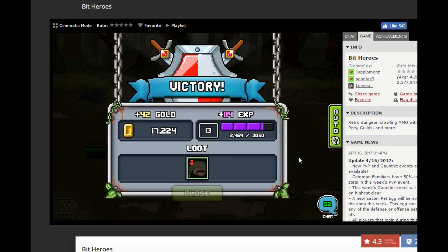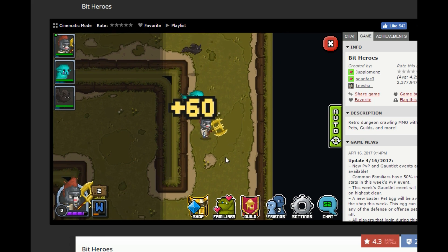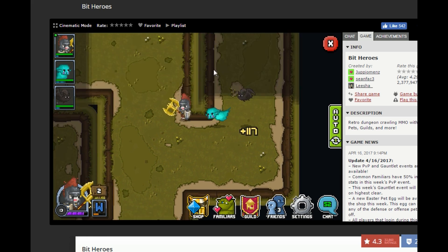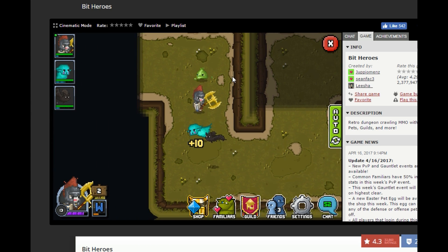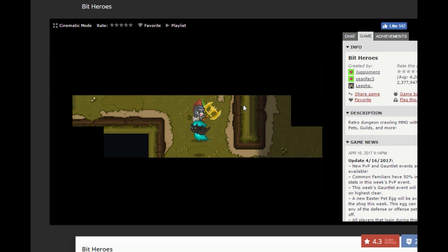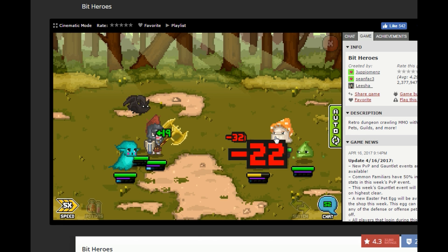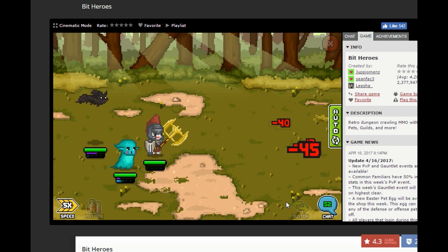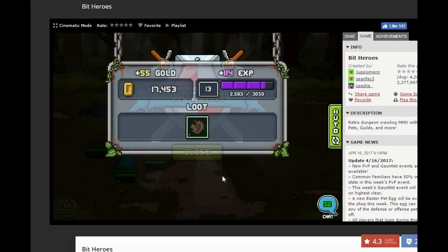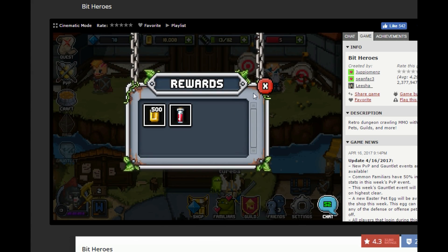I also get a question of what familiars should I aim for. If you are going to get a couple common ones — I think you just saw the tree pet, the tree familiar, I believe his name is Professor Oak or something like that. He is a good pick. So are these little mushrooms — I believe they're rare. You always want one familiar that has a decent health pool so that he can go on the front.